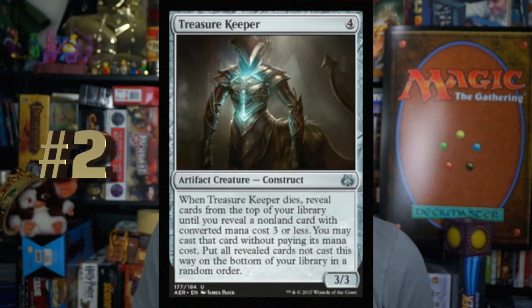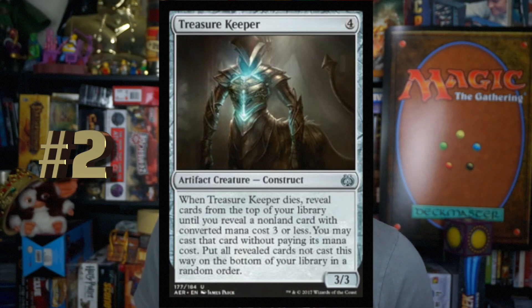Number 2, Treasure Keeper. Four mana for an Artifact Creature Construct. It's a 3-3. When it dies, reveal cards from the top of your library until you reveal a non-land card with converted mana cost three or less. You may cast that card without paying its mana cost. Put all revealed cards not cast this way on the bottom of your library in random order. Four mana for a 3-3, you'll play that in any color because it's colorless. And when it dies, you pretty much get a three-drop back — so good. In sealed, you're going to be running mainly creatures, so you'll usually hit something useful. Run this if you get it. It just goes in any deck.